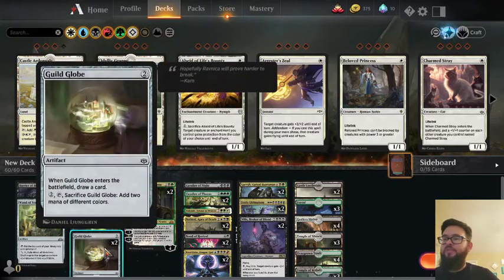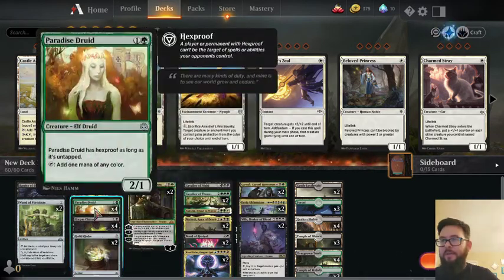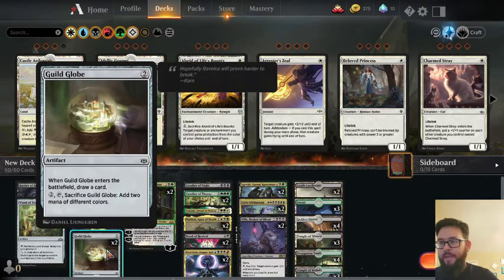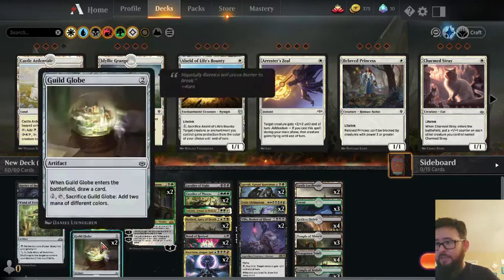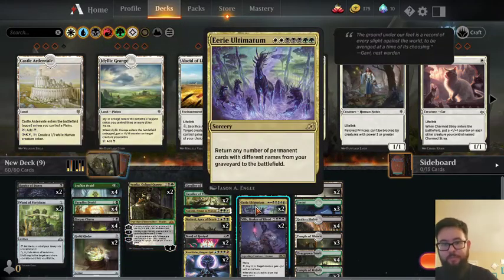We are playing two Gilt Globes just because we are running Nicol Bolas. And if our Paradise Druids die, then we want to make sure that we're still able to cast him, since it does give us two mana of different colors. We are already playing black, so all we need is the blue and the red. It also lets us draw a card — make sure we have it in hand before we start putting stuff into the graveyard.